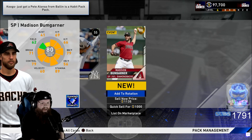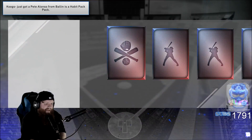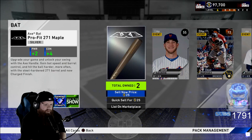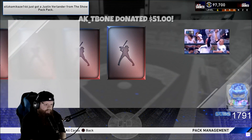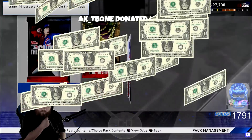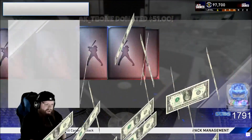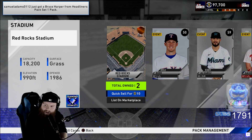Gold — who we got? Lorenzo Cain, that's fine. If it's not a diamond I need a gold. Another gold — who we got? Devers, okay. Let's rip some of these 50 bundles — come on baby, I need that sweet savory fire. Not Adam Eaton — I need fucking Mike Trout. Who we got? Gold — Madison Bumgarner. Bro, Madison Bumgarner looks weird as shit in a Diamondbacks uni!